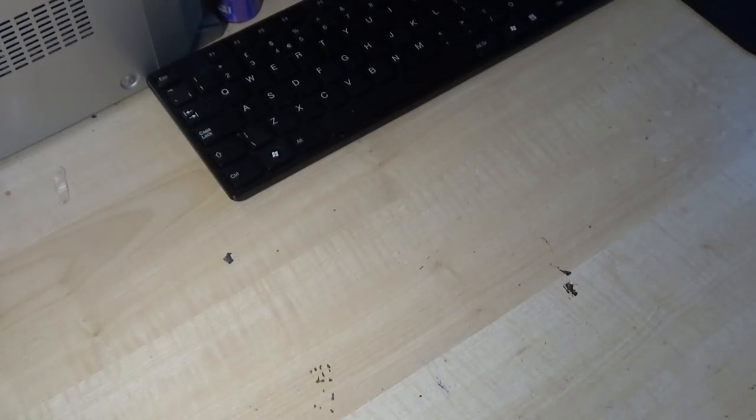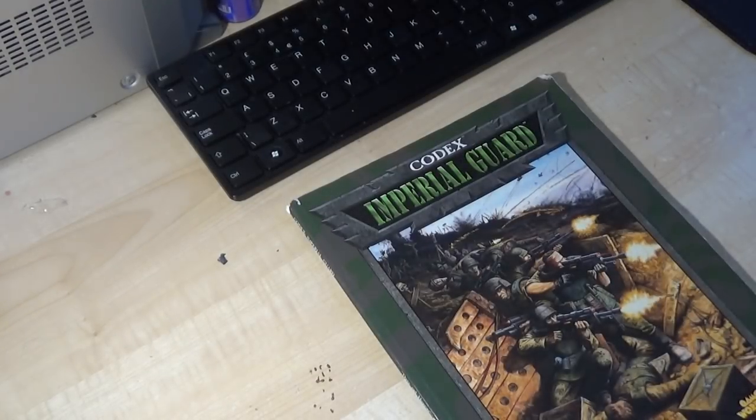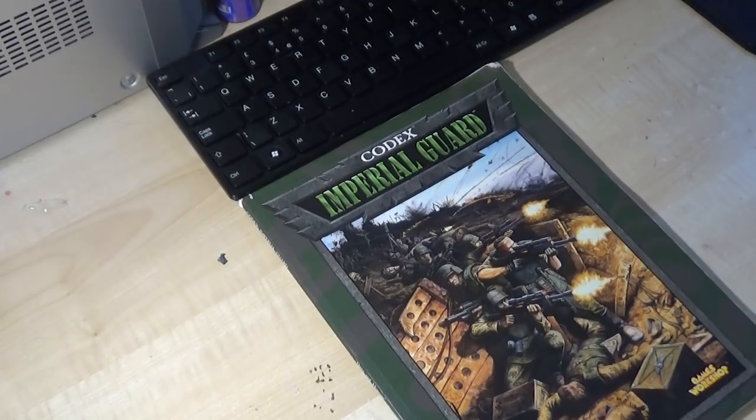General Mordian Glory wants to tell you a story, wants to take you down memory lane. We're going to be doing another sort of painting session, story time kind of thing. I will be painting in this one, but we'll be travelling down memory lane, taking a look at where the Imperial Guard has come from, and appreciating how the game of 40k has evolved. We're going to be taking a look at Codex Imperial Guard — the first proper codex they had.